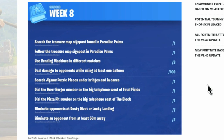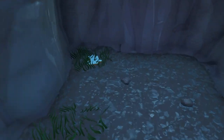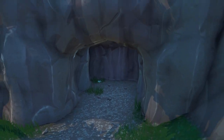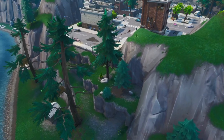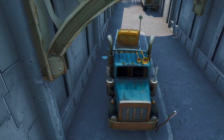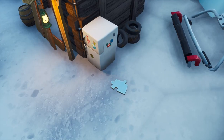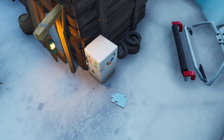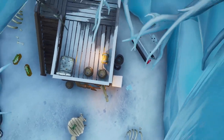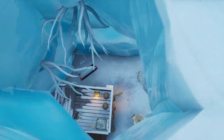Then there's search jigsaw puzzle pieces under bridges or in caves — I'll show you where all of them are right now. The first piece is in the cave next to Tilted. There's another piece under the bridge at Tilted as well.